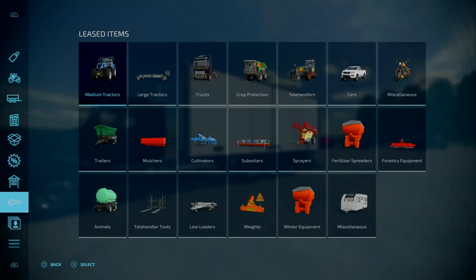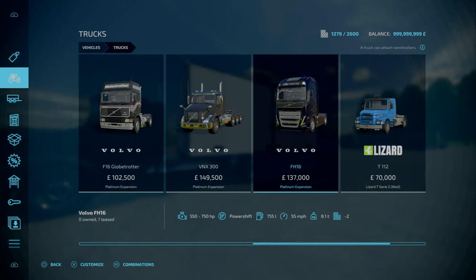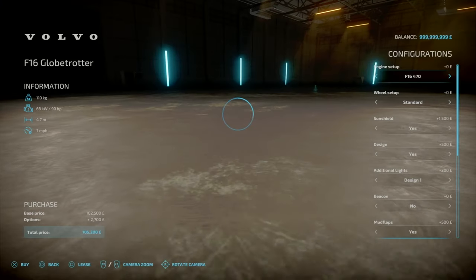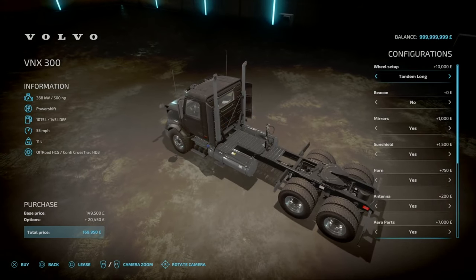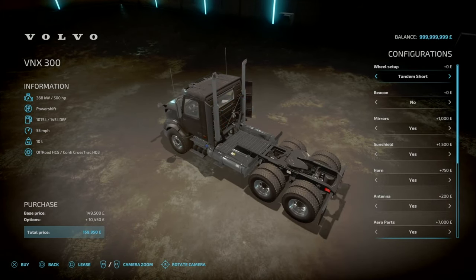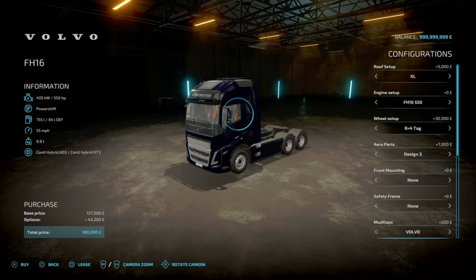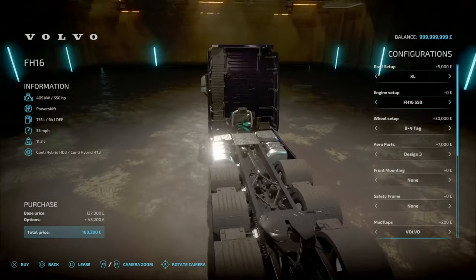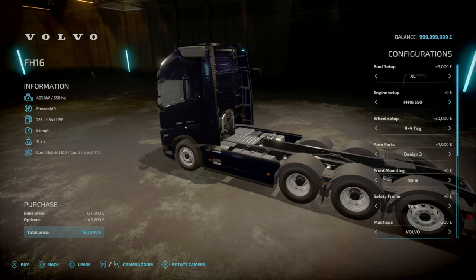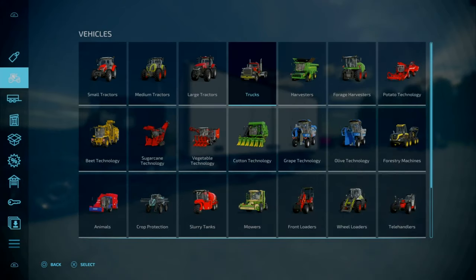This is compatible with either the FH-16 or the VNX-300 — not sure about the Globe Trotter on that. In terms of the little setups, you're going to need the tridem or tandem extension. With the FH-16 you need the longer bodies where it extends with two axles — you need that spacing. Something without it extended won't work.